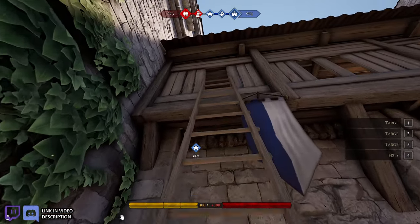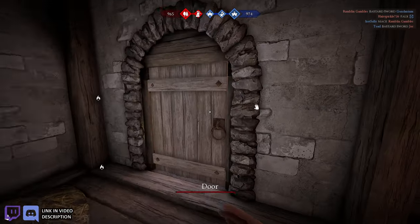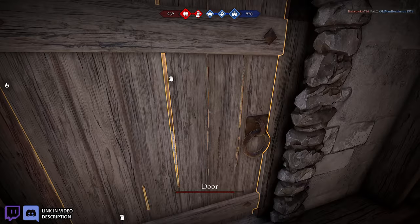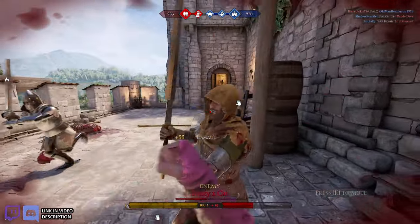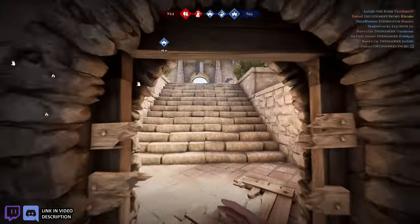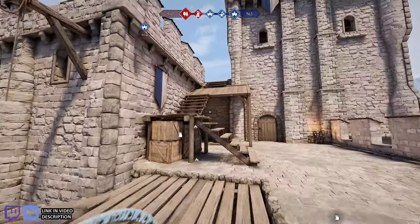I guess we already got the top of the castle — that was quick. I hear some catapult action going on. I do have a huntsman on with this build and I have team colors on. As soon as I look away someone's going to come to the door. The horse is still here. Go home, horse — this is no place for a horse. You belong in the stable. Oh, is this another random horse? What is going on here? Horses wanting in on the action today, I guess.